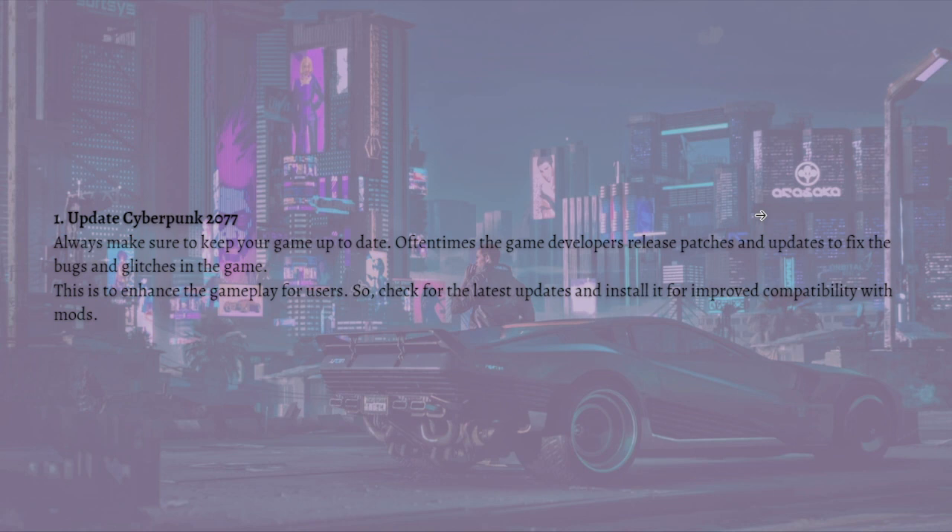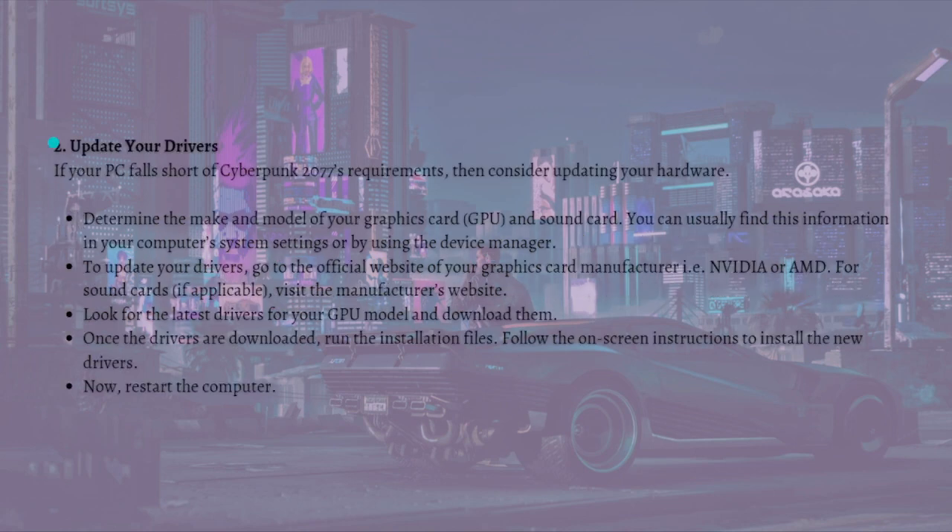For improved compatibility with mods, also update your drivers. If your PC falls short of Cyberpunk's requirements, consider updating your hardware. First, determine the make and model of your graphics card (GPU) and sound card. You can usually find this information in your computer system settings or by using the Device Manager.